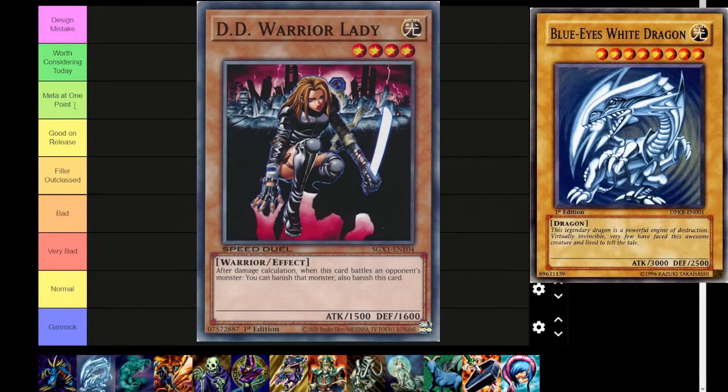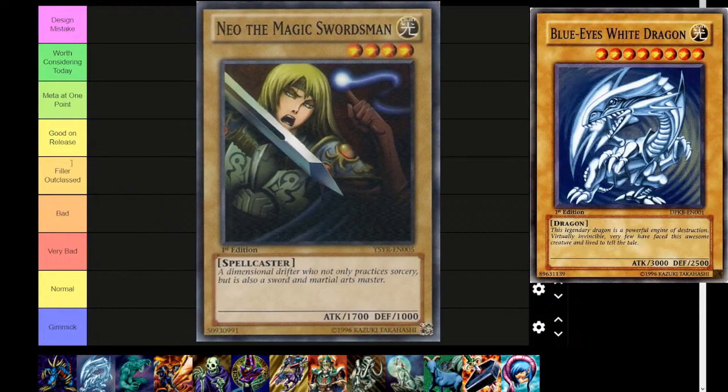Next below that is 'Meta at One Point,' and this is for a historical perspective. Cards are going to rise to wherever the highest watermark is, and even if it is in someone's side deck, it still counts as Meta at One Point. A single copy in someone's side deck who places like eighth in an official tournament might be enough to qualify. Below that we have 'Good On Release' — cards that I think were good for their time period. Not necessarily competitively viable, but a lot of cards got overshadowed, partially because of the way formats work where not every set gets a good amount of time to shine.